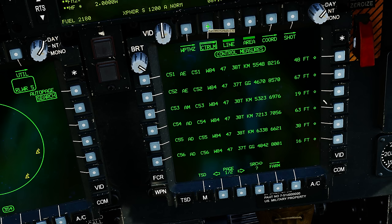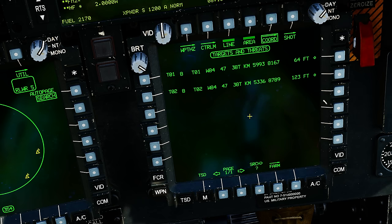Next we've got control measures. The database reference uses C then 51 and onwards. These all came in from the mission editor automatically. That will probably change in the future with the Apache when we have to transfer via data transfer cartridge, but for now it's done automatically. Finally we've got our targets and threats — we have two target/threat points automatically populated from the mission editor: two SA-8 systems. You can now start to see how powerful this is — I could press that button to set that SA-8 as my acquisition source, then slave my TADS to it and fire a Hellfire. It's an unbelievably powerful system.